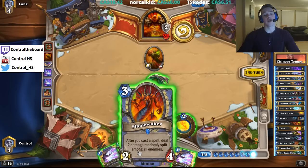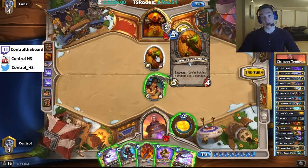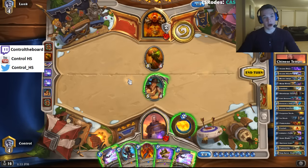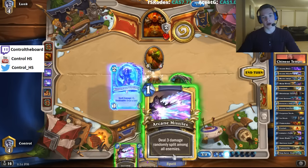I think here we just want to dump our hand with the Flamewaker, Thalnos, and Double Arcane Missiles — clear this, go face, push a lot of damage. It does play into Brawl pretty hard, that's the only consideration. But I think we're okay doing it — fine with taking a little bit of risk here.